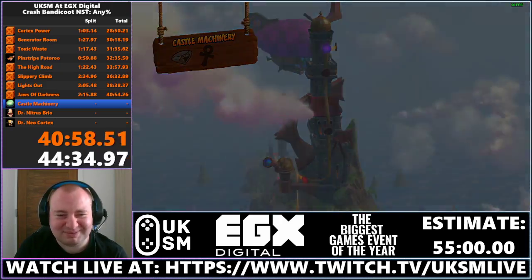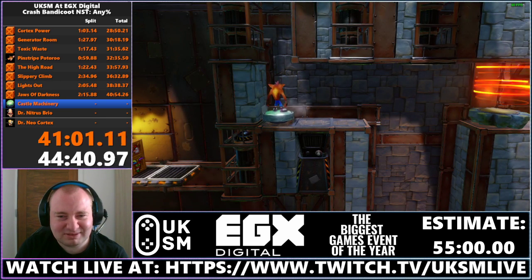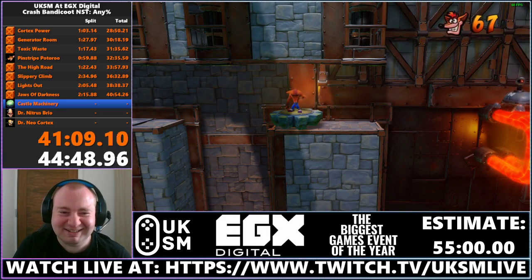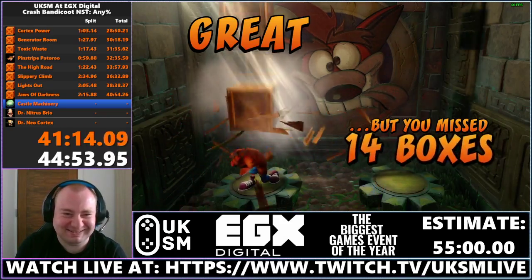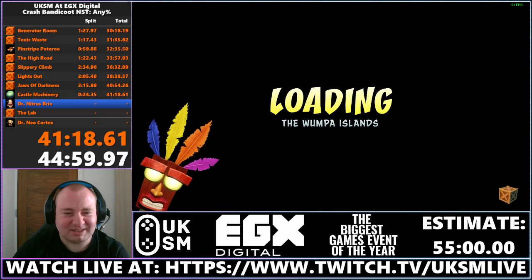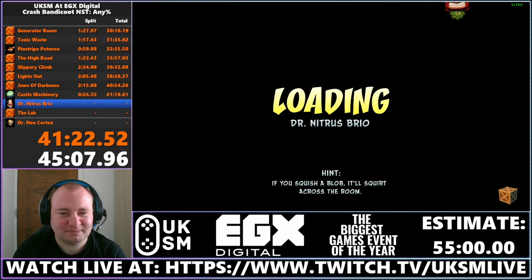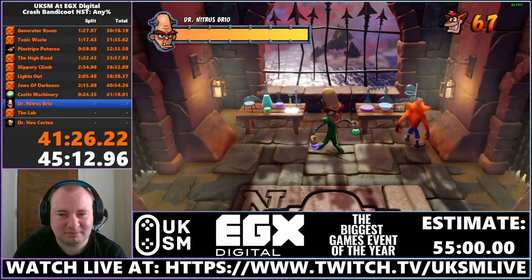So this is why we got the green gem — what I'm about to do now is skip Castle Machinery. Here we go. It's going to be a really long level... that was incredibly fast. That's why we would get the green gem from Lost City — you spend about 40 seconds extra to do the two bonuses, but you gain about two minutes back from doing that level skip.